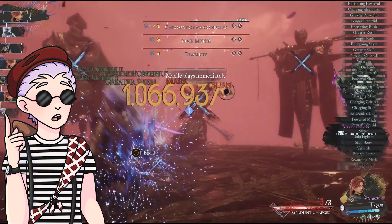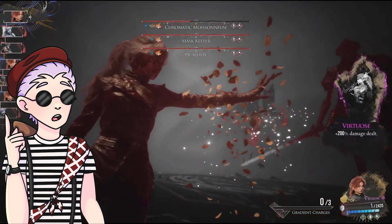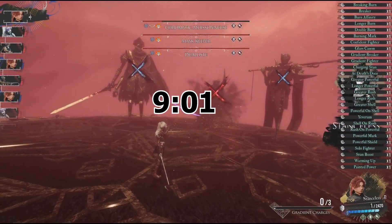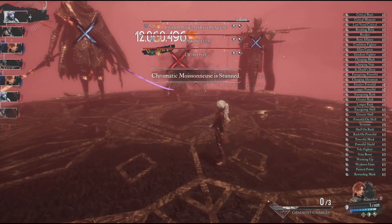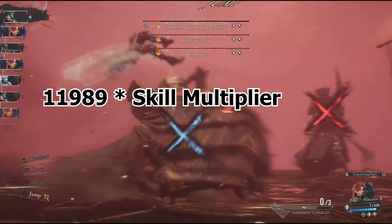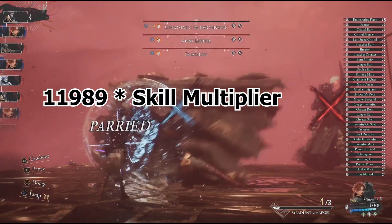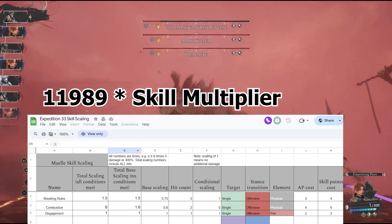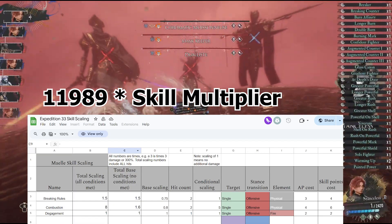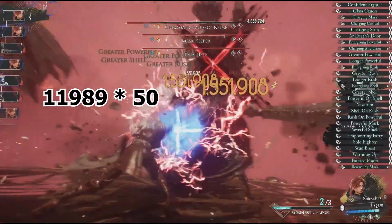I know this looks a bit daunting and messy, but by breaking it down section by section you'll see it's actually not that bad. For stress testing, I'll be using my New Game Plus 2 Mael with Yevarim and her third gradient skill, Gommage. Starting from the top: attack power is what we just spent the past section going over, so that's an easy 11,989. That number is then multiplied by the skill's individual multiplier — every skill in the game has a different value. The spreadsheet in the description has a list of every single skill multiplier in the game. For our example, Gommage is ×50.